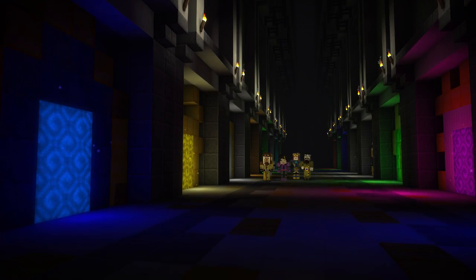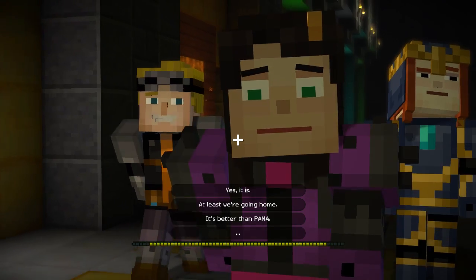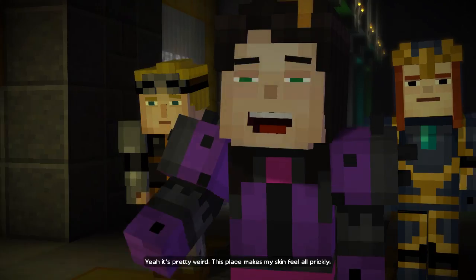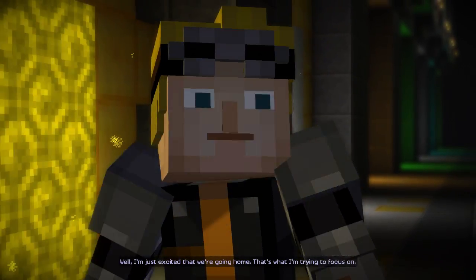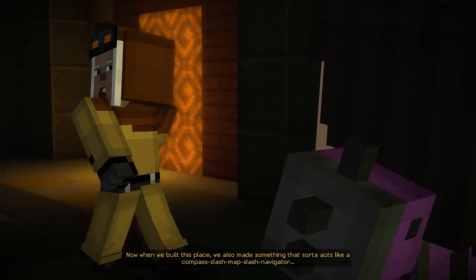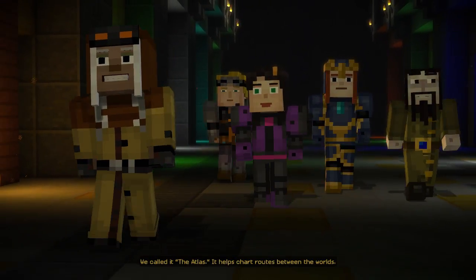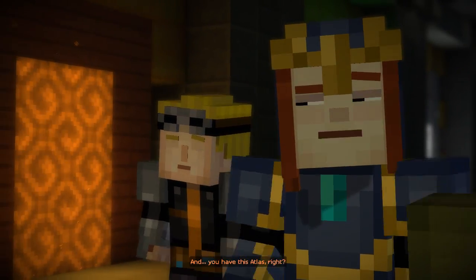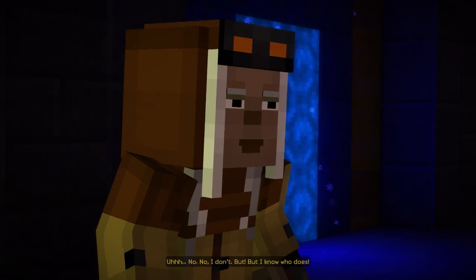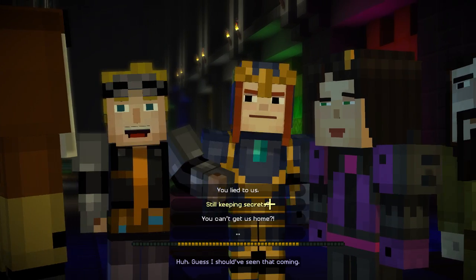Right back where we started. Is it weird that I'm happy to see this place again? Yeah, it's pretty weird. This place makes my skin feel all prickly. Well, I'm just excited that we're going home. That's what I'm trying to focus on. Now, when we built this place, we also made something that sort of acts like a compass slash map slash navigator. We called it the Atlas. It helps chart routes between the worlds. And you have this Atlas, right? No, I don't. But I know who does.